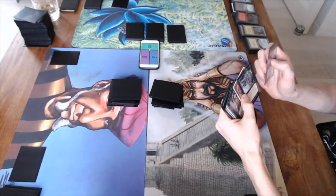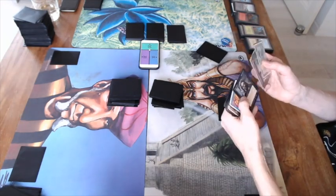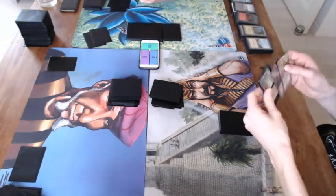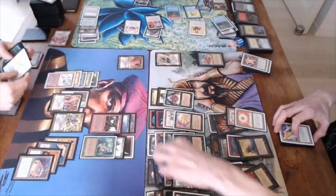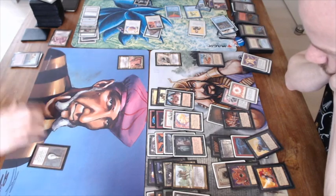I'm going to skip ahead a bit because right now we're just drafting and taking our picks. Remember, you cannot hate draft — I cannot take any blue or black cards because they're not in the color of my commander. Now we're at the point where we're actually creating our decks. This is maybe the most difficult part of cube, because you've chosen all these cards and now you've got to cut them down to 60.